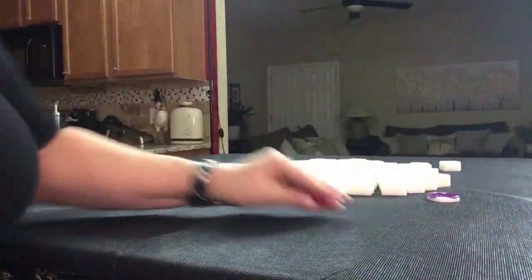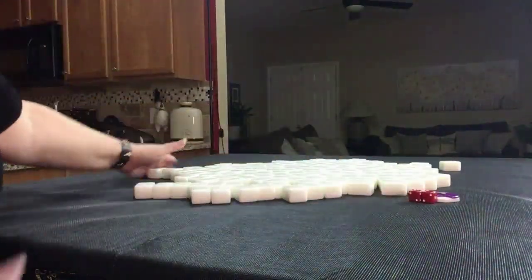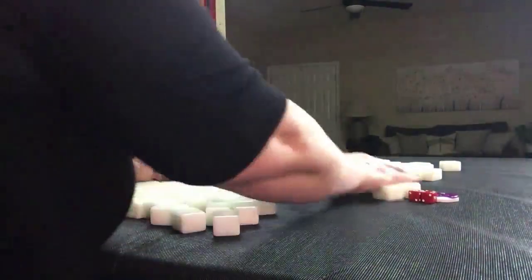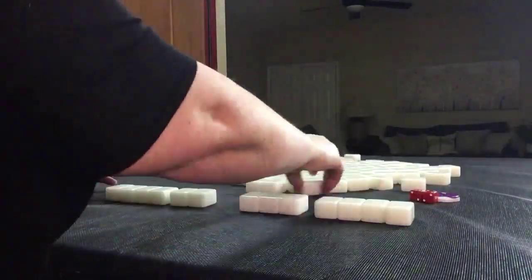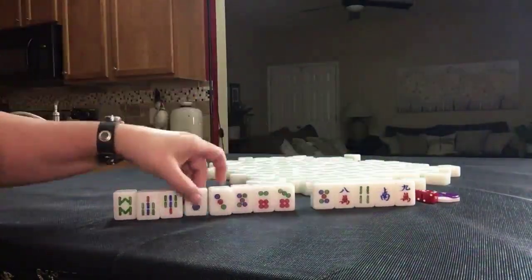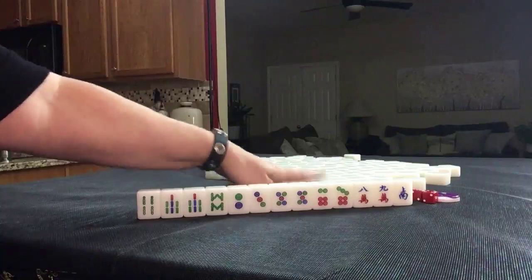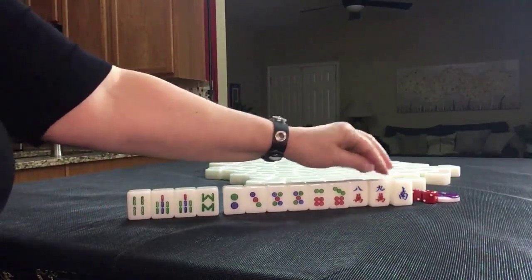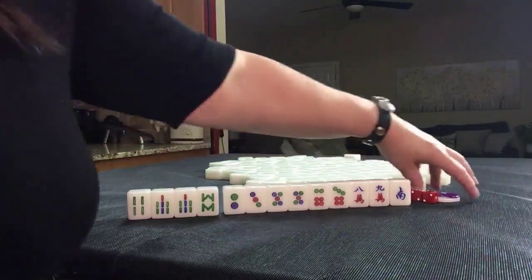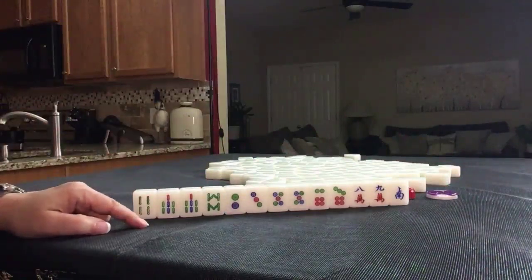West Round. I rolled a ten, so we're South seat. No flowers — that's a fawn. We have four bams, six dots, two cracks, and a single honor — a South wind. It's West Round and we're in South seat. If these were your tiles, what would you focus on and what would be your first discards?